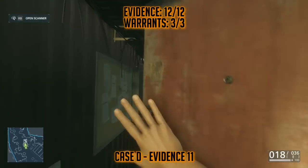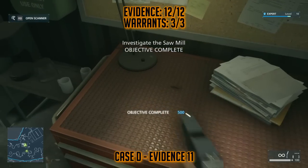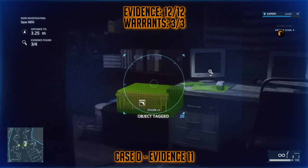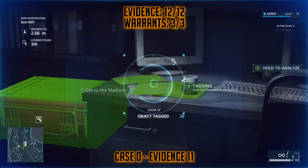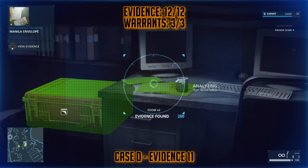Going into the container triggers a cinematic and leads to the end of the level. After you regain control of your character, turn to the left-hand side, look on the desk, and you should see a small manila envelope that you can scan. And that's all 15 collectibles in Episode 3.